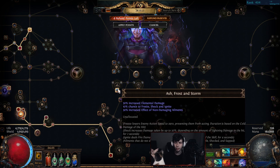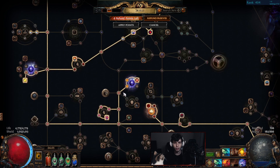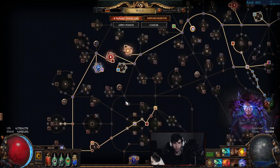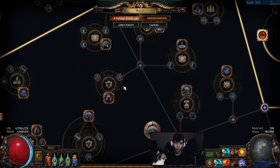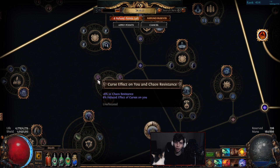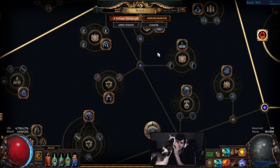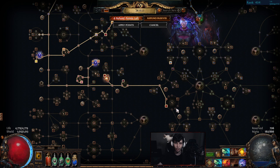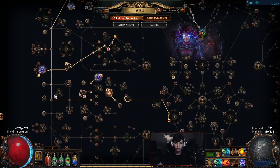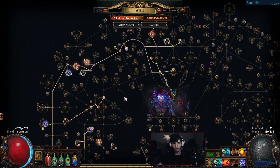I have Ash, Frost and Storm anointed — 30% increased effect of non-damaging ailments makes our shock really good, plus 30% increased elemental damage. So that's the passive tree. Other places I'm going to end up pathing: Arsonist — very nice. Sanctity and Precision as mentioned. Holy Fire as well. If you want, you could path down here for Asylum — that's reduced effect of curses, chaos resistance, and the mastery giving CB immunity. My tree ended up being around level 97; saving those two points would put it at exactly 95.